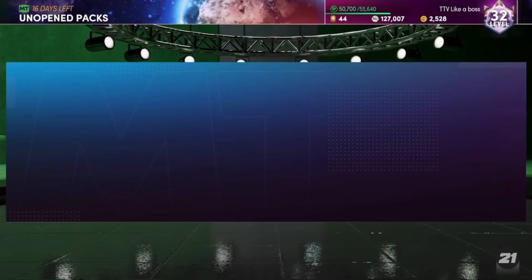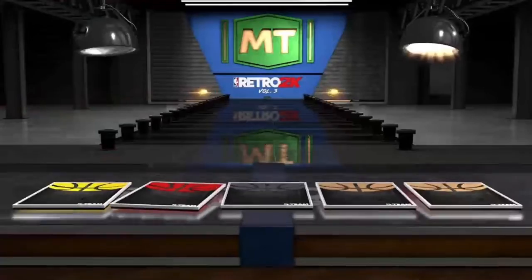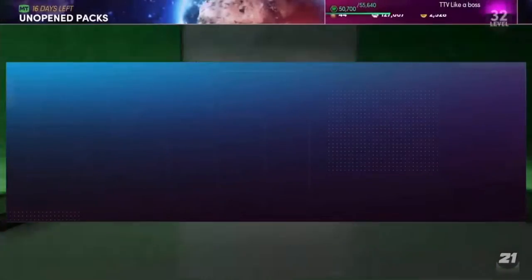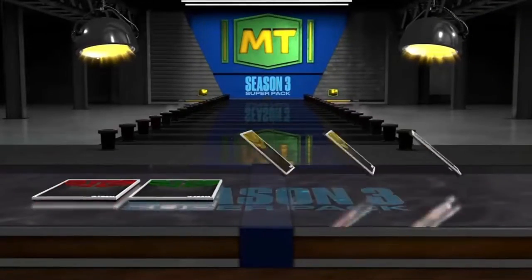The other Sleepers pack gives us another Silver — Jay Crowder. Opening the Retro Volume Three pack next: I know there's a Dark Matter Derrick Rose in there. We get a Ruby Penny Hardaway — that's tough. Opening the Season Three Super Pack, not really sure what's in this one: we get a Ruby and an Emerald.